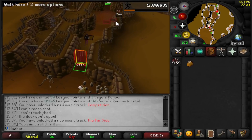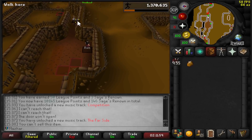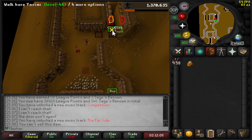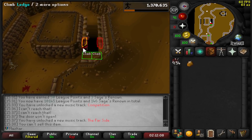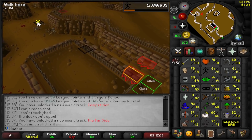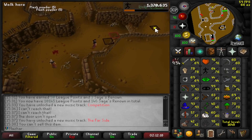I'm currently doing Rogues Den right now because I want to get the Rogues Outfit. It gets you double loot when you pickpocket, in particular Master Farmers. I also get quadruple loot because of the Fragments unlocked, so I will get a ridiculous amount of Herb Seeds. I want to pickpocket Irrit Seeds because I'm 44 Herblore — I should be able to make some attack potions and just farm them because I could buy eyes and root from the shop. That will be a ridiculously fast way of training Herblore.